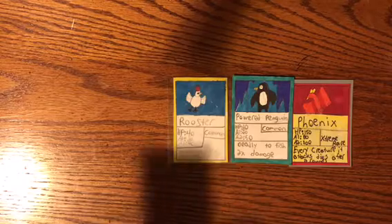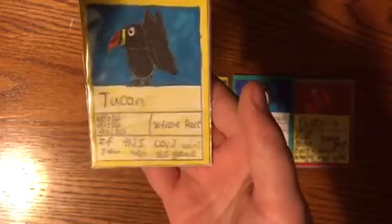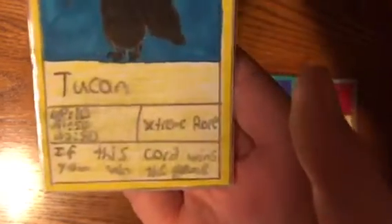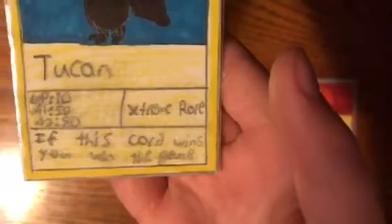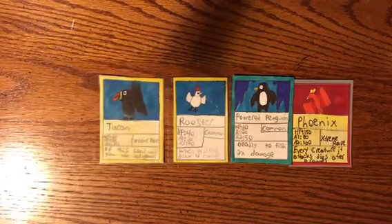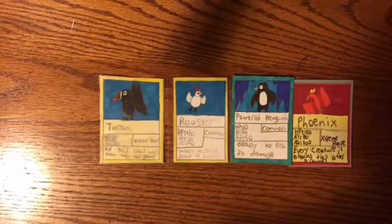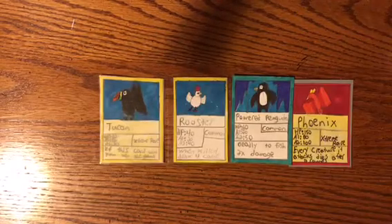And then we have another extreme rare bird — the toucan. I actually meant to make this one legendary, but it came out extreme rare, so I'll take it. It has 10 HP, 50 attack 1, 80 attack 2. Extreme rare. If this card wins, you win the game — that's why it is an extreme rare. And it has 10 health, so if you use a lot of boost, you might be able to use that pretty easily.